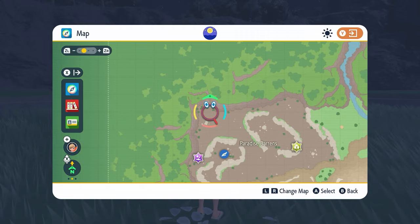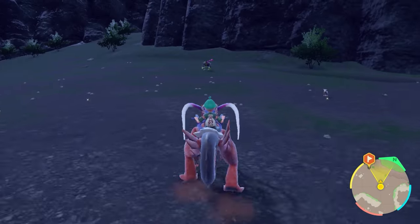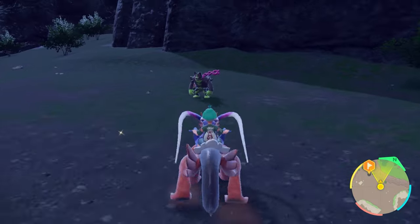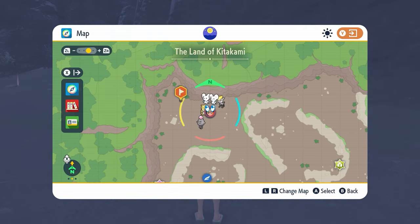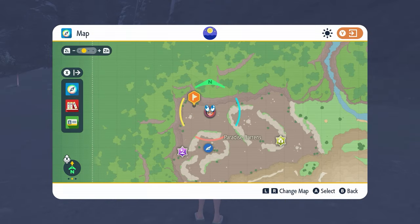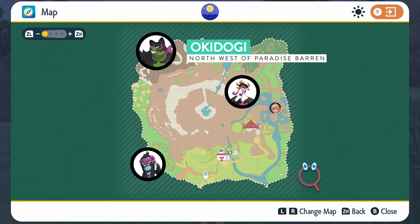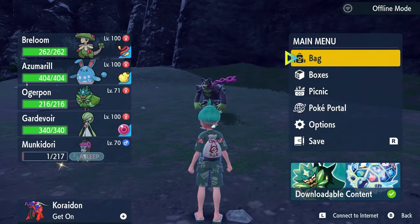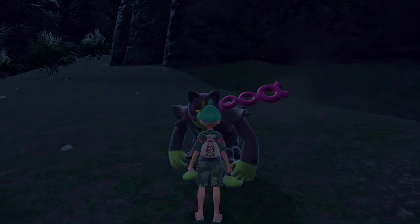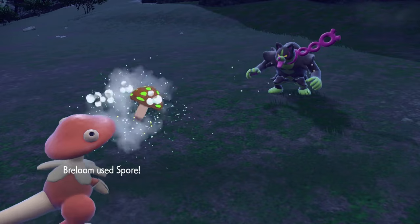Once that's done, move on to the next target. Keep in mind you only have half an hour of sandwich power, and once it runs out you'll need to set up another sandwich before continuing. With Munkidori caught, we move on to Okidogi — the poison and fighting type in the northwest area of the Paradise Barrens. Once you get there, drop a save in front of it, keep an eye on your sandwich power, and make sure it's still dark so you're getting the Dusk Ball boost.